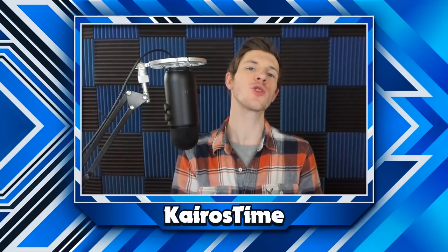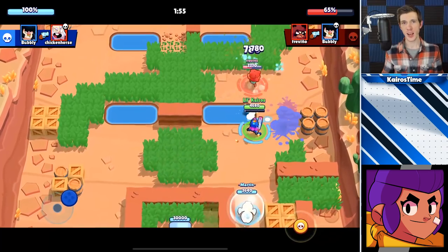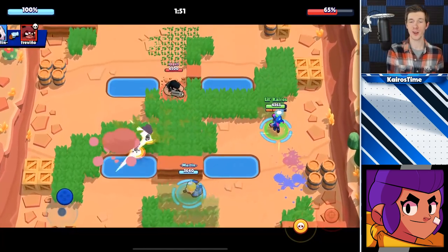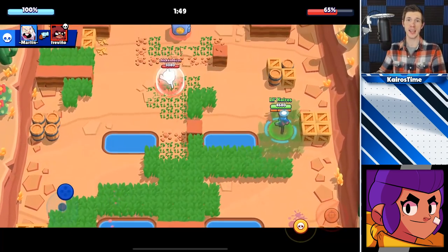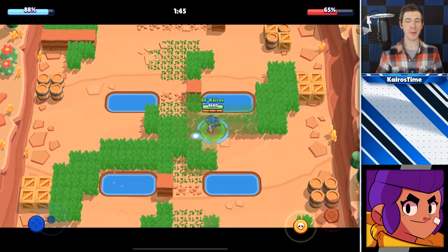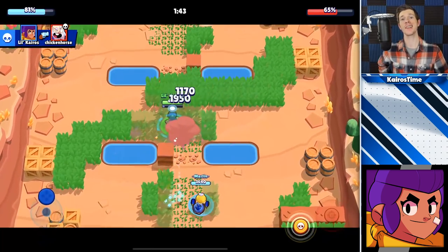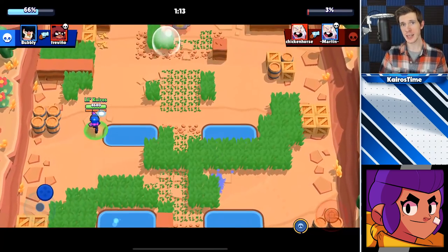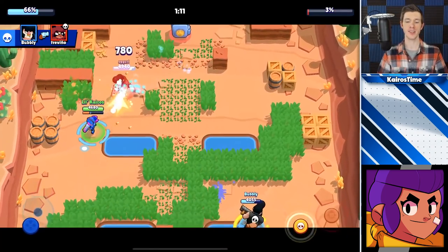Let's start off with the trophy road brawlers. For Shelly, this tip is pretty simple — you want to get as close as you possibly can to enemy brawlers by using the walls and bushes to do so. Shelly thrives the most when she is up close on an enemy brawler, but the exception is brawlers that deal lots of burst damage like Bull, where unless she has her super she cannot out-burst a Bull before he takes her out.